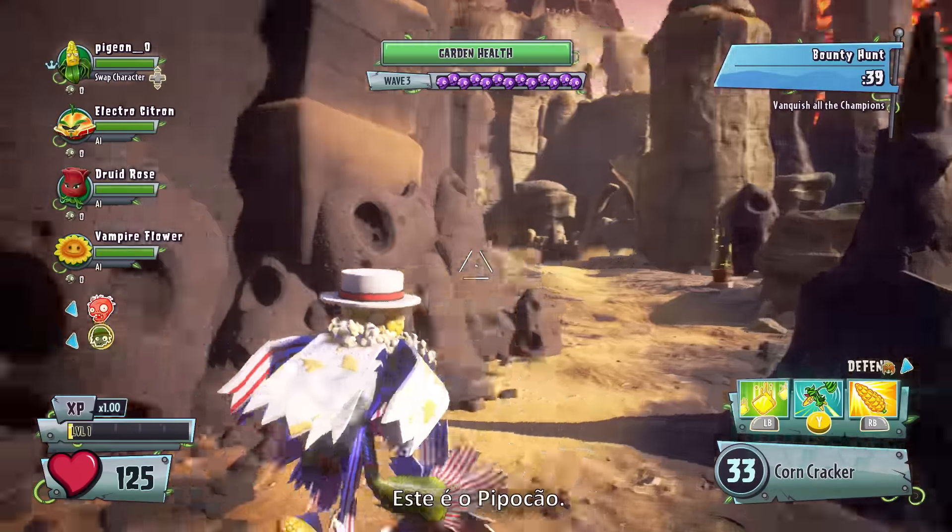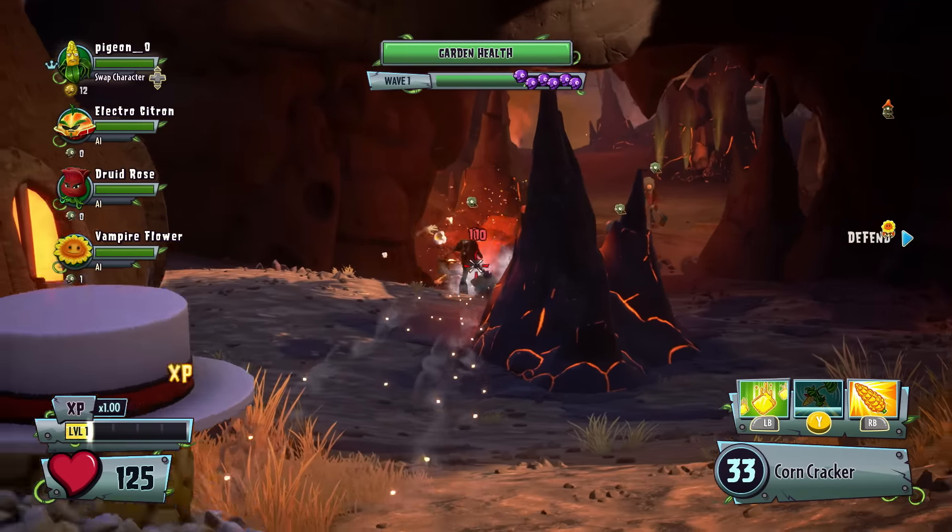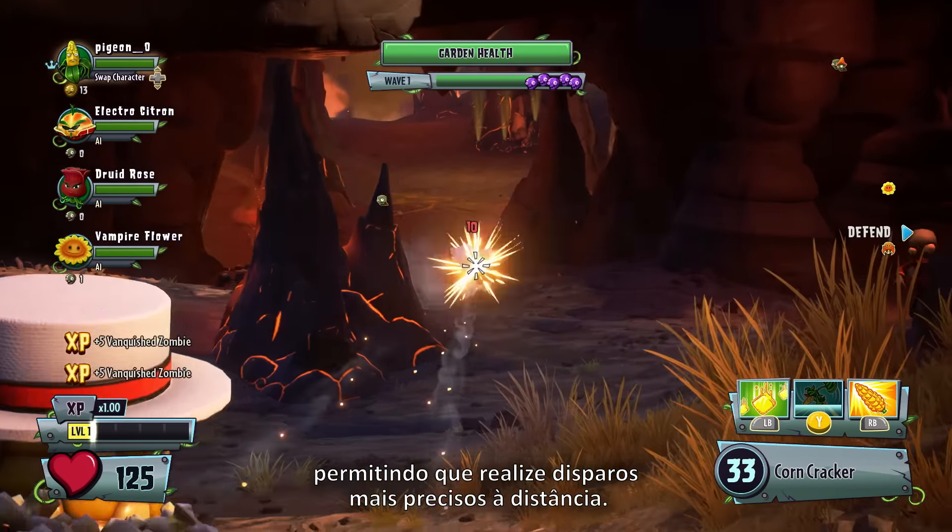Let's meet the squad. This is Popscorn. Pops' nifty corncracker has an enhanced zoom, making for more accurate firing from a distance.